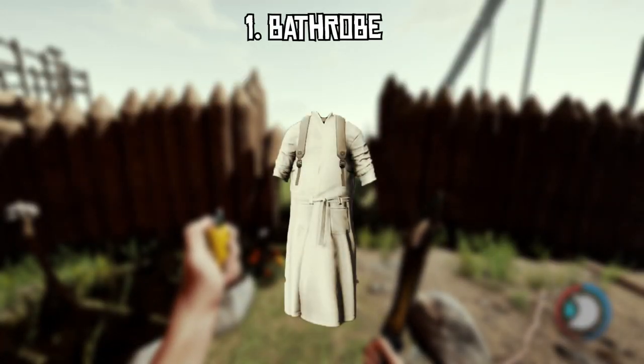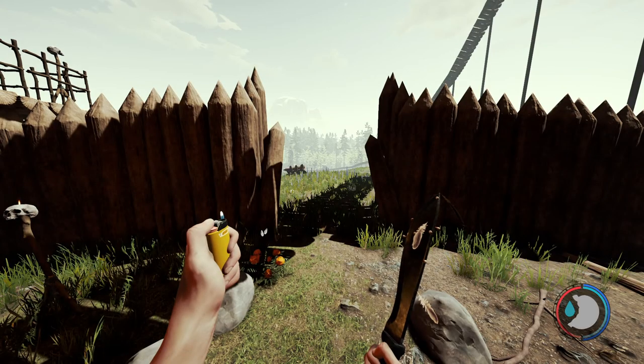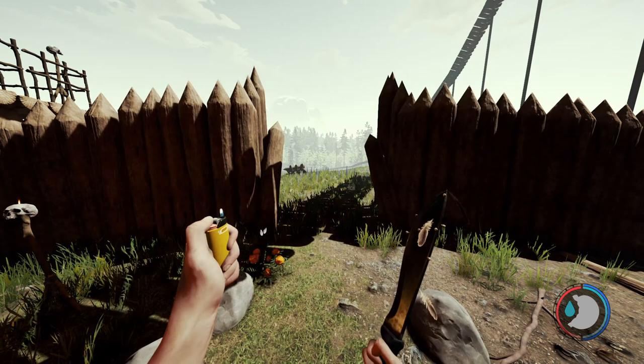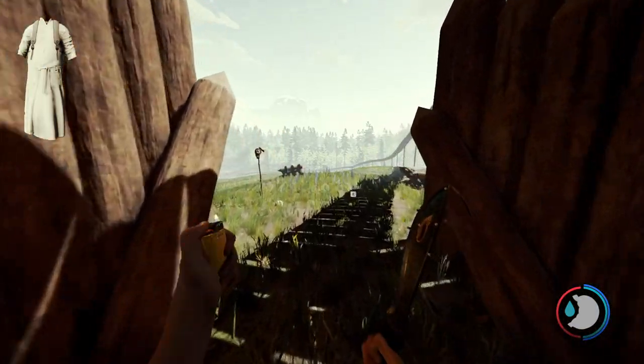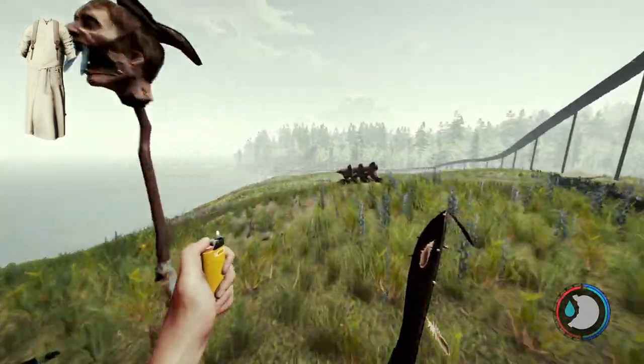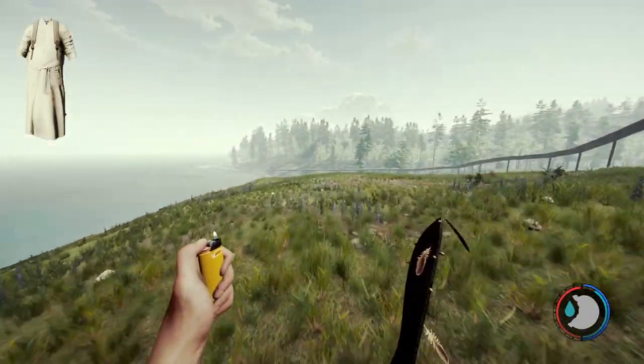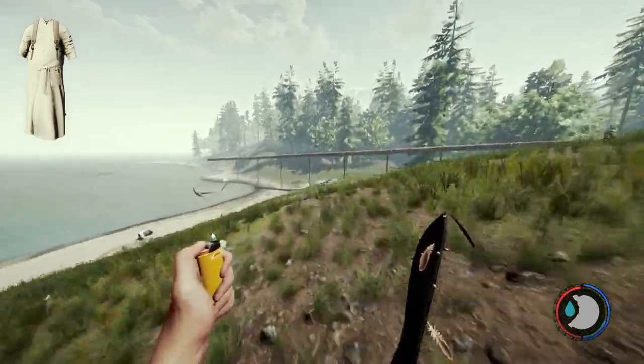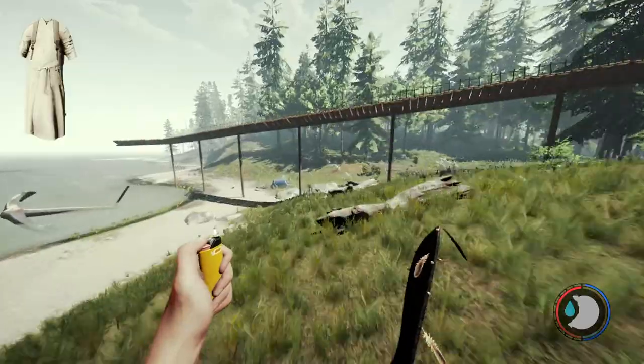For the first one we have the bathrobe. Keep in mind I'll be starting from the plains area in the forest, as I find that the easiest spot to start. Every time I'm showing you where an outfit is, I'll be starting at the plains so you can follow me easily. Running down from the plains, you're basically just following the shoreline the whole time.